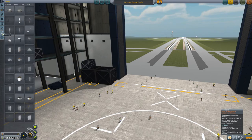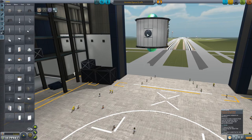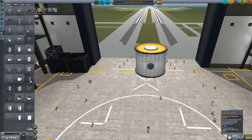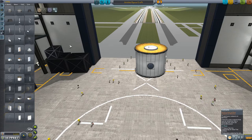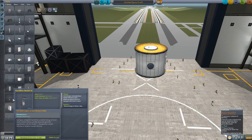We need a decoupler. The octagonal strut might be useful. The hitchhiker storage container holds four kerbals — that's going to be our base. It needs a couple of other things as well, like an observation station. Ideally I'd like to land it and make it totally mobile — that would be super awesome. Let's get these by all means.